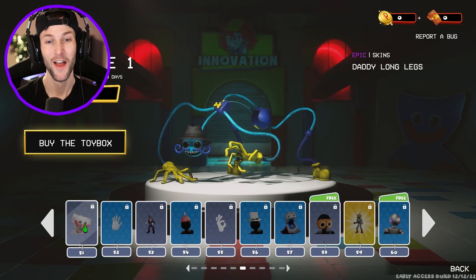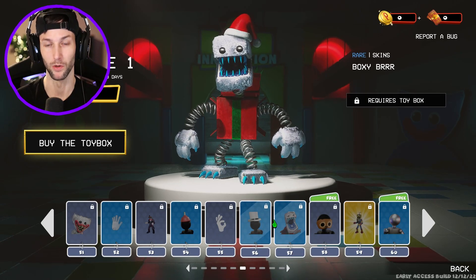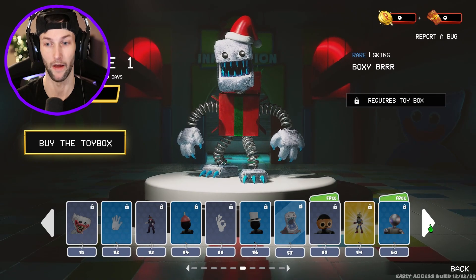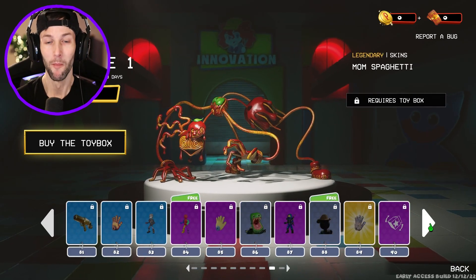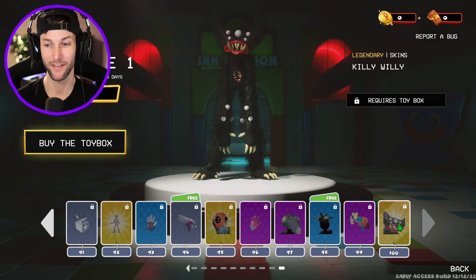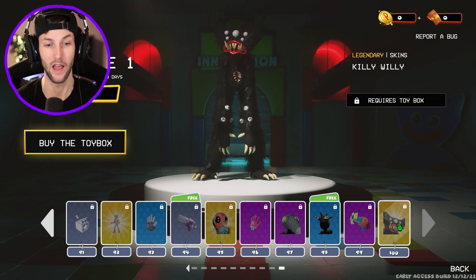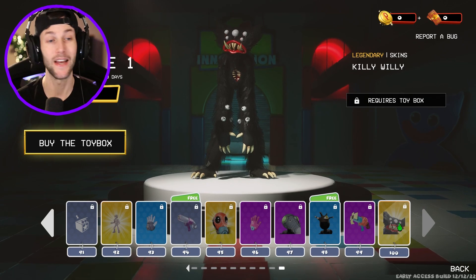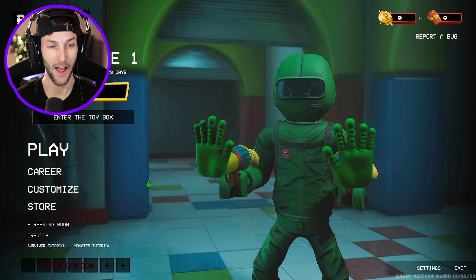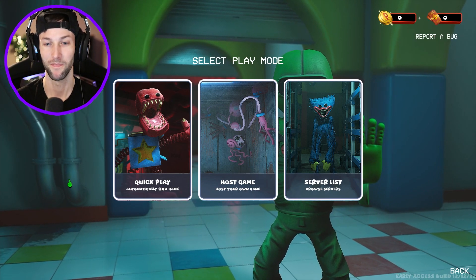I want to see the highest tier — look at Robot Huggy! We've got Daddy Long Legs in here as well. The Christmas Boxy Boo looks insane — that's like the Poppy Playtime version of Frosty the Snowman. And Mommy Spaghetti, that's like the Grinch. Tier 100 is Killy Willy — you can literally play as Killy Willy in this game. I need to unlock that!